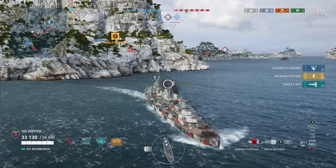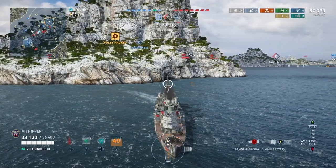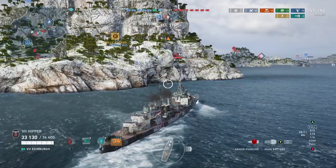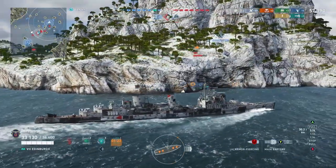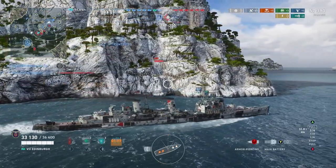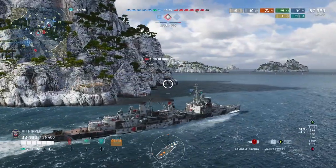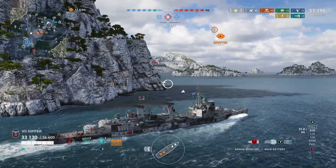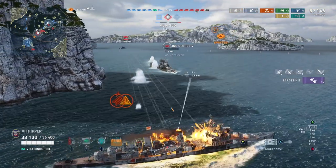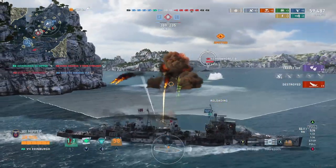So obviously we're going to have to get past him. And there's also what I believe is a King George right here on the other side of the island. I'm setting up a little bit of a torp run here, keeping the bow on the Nagato so he can't hurt me. But as it so happens — look at that Scharnhorst. I have to say, wow, that was well done. And I kind of want to save my torps now, so I'm just going to see if I can remove him with my guns only. And now I kind of have to because the Scharnhorst took out my torps.